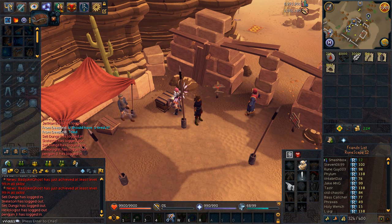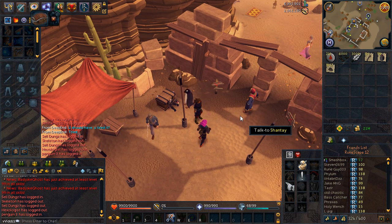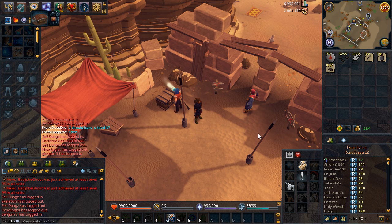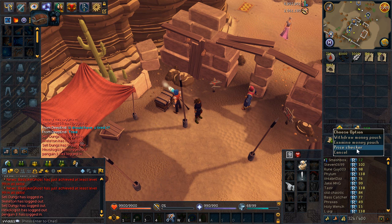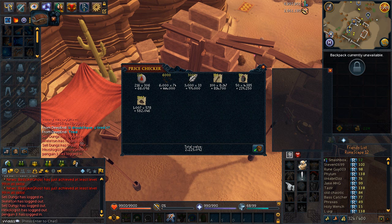A couple of calculations: I spent 300k on broad arrowheads, 18k on feathers, 700k on battle staffs, 53k on yak hides, and nothing on potion flasks apart from maybe a couple of k for the yak. All of this takes maybe 20 minutes to half an hour. I spent 1 million 71k total and sold for 2.25 million — a profit of about 1.2 million GP every single day.